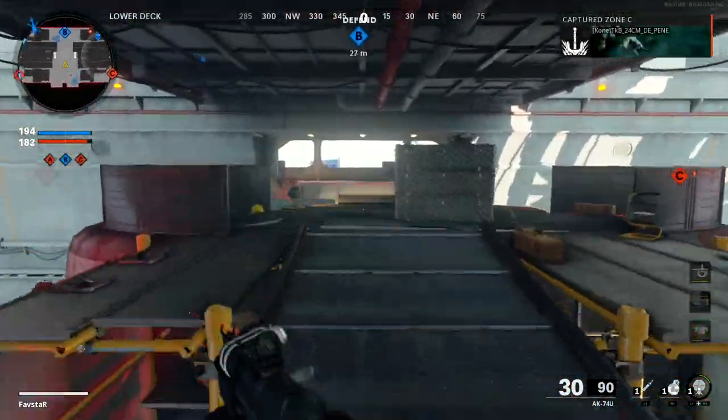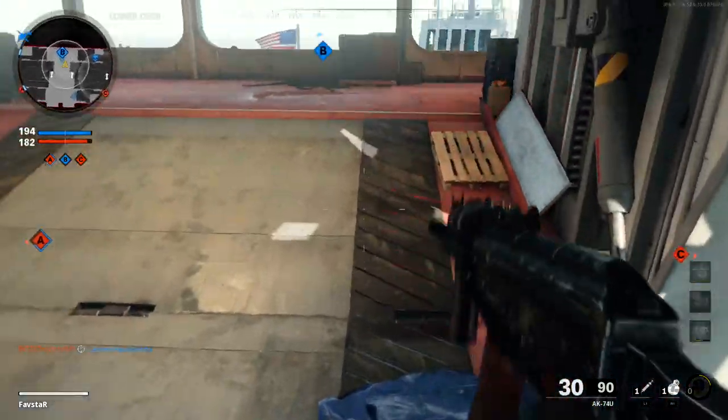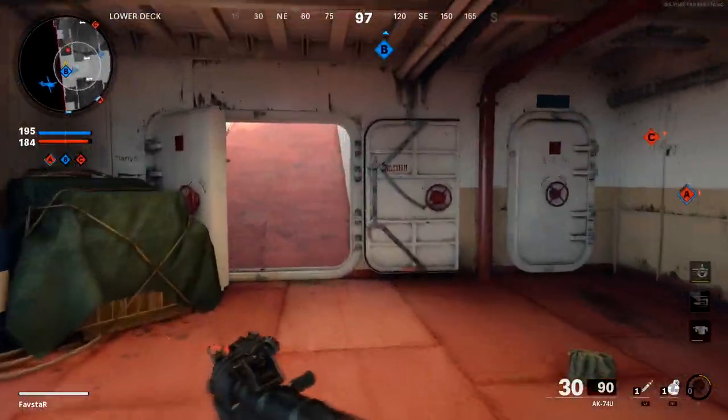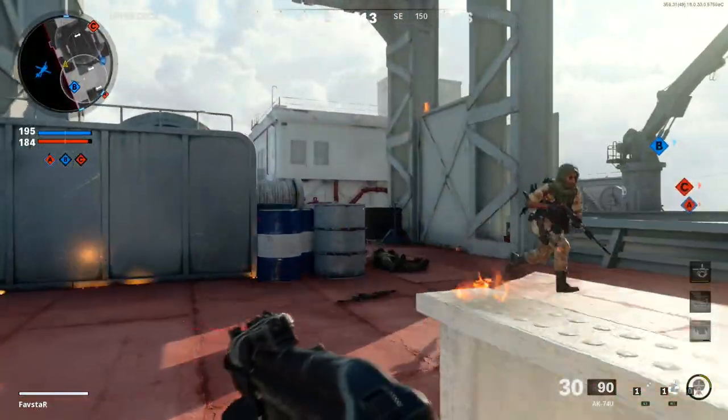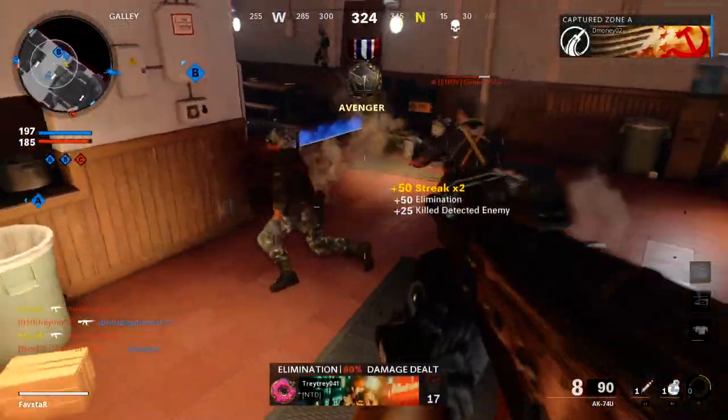Another great location is on the ledge below B-DOM on Armada. It will often go unnoticed here and last the entire round, and you'll have full coverage of the B-Capture Zone as well as the room above B-DOM.